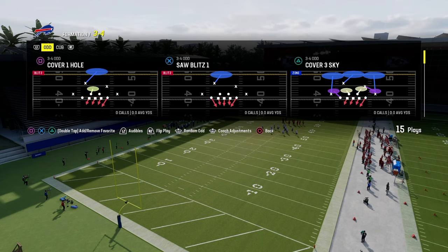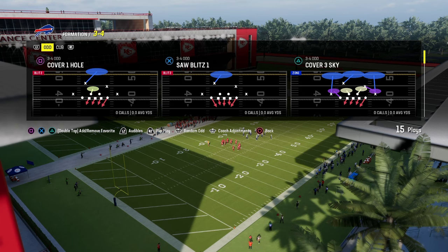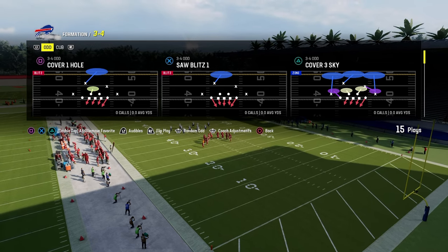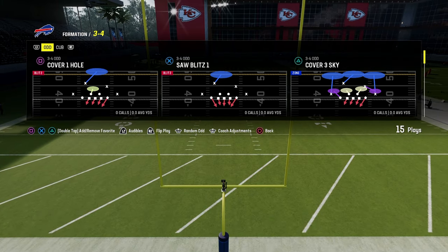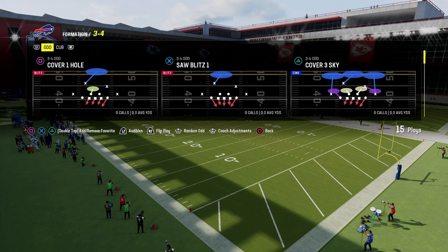I have a full defensive ebook that not only explains the pressure out of this in more depth, but it also explains how to use this defense to shut down a variety of different offenses, including some of the new rollout offenses, because this is going to do a really good job of consistently keeping contained. If you want to get my entire 3-4 odd defensive ebook, it's going to be available by becoming a school.com member. You can join the school page over at the link in the description below.